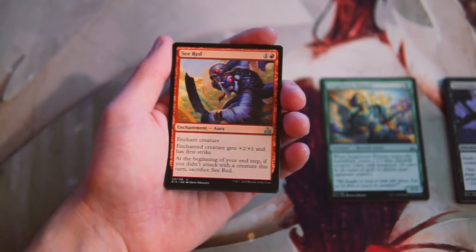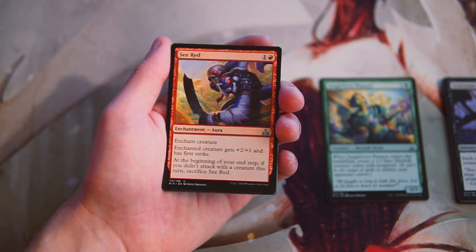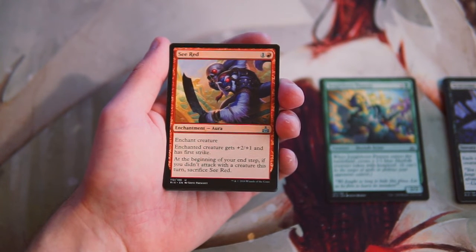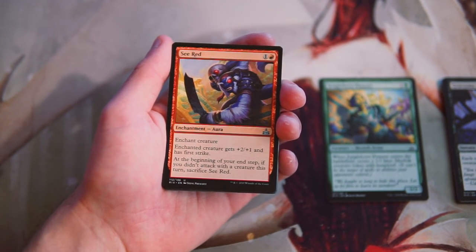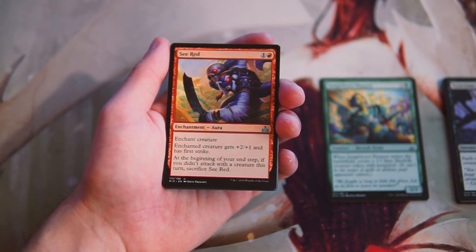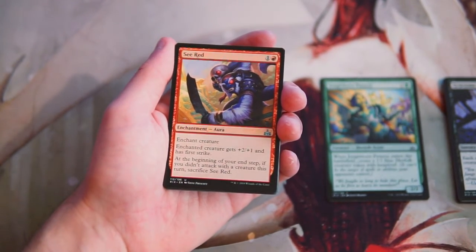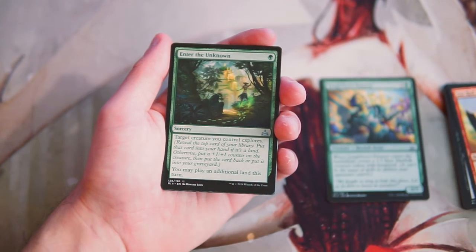Our first uncommon — a red enchantment for one and a red. It enchants a creature, giving it +2/+1 and first strike. At the beginning of your end step, if you didn't attack with a creature this turn, sacrifice it. This is not great, I don't think. There are certainly instances where you'd want a card like this — it's pretty powerful and definitely encourages you to be very aggro, so maybe the pirates deck would be best for it. But in general, this isn't the kind of card I'd want to pick up.